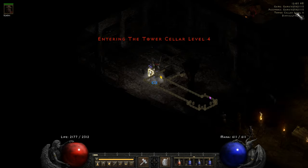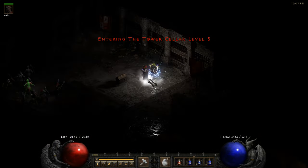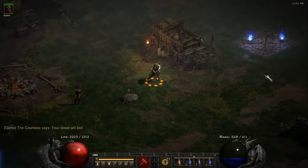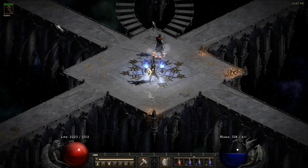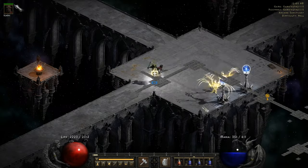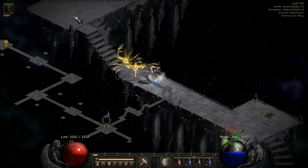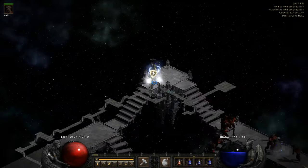The mobs around Nihlathak are always cold immune, so that's going to be a problem. But you can counter that by respeccing your Sorceress to Lightning. In that case you'll be able to make these runs way faster, because here the key thing is clear time. We want to make all three bosses cleared under three minutes.